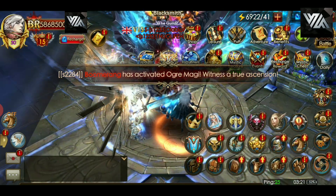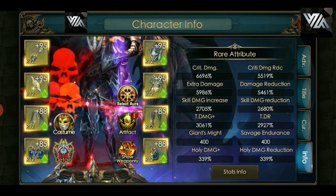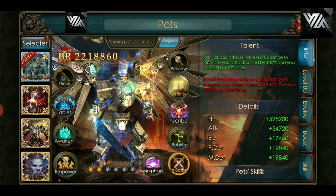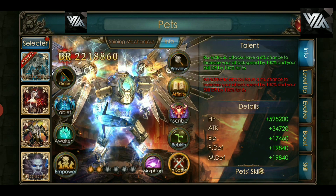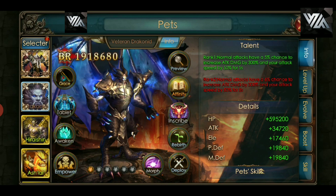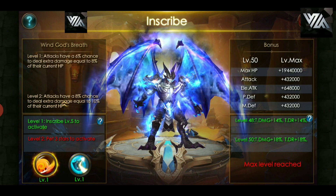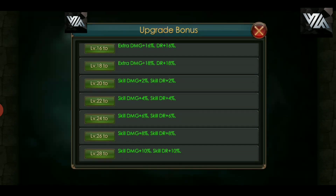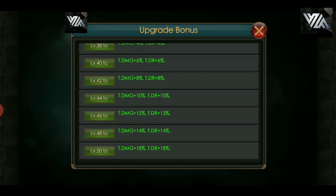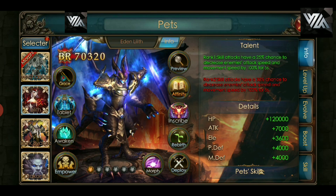Of course there are more ways to get total damage. Just off the top of my head — platinum pet: by doing inscribe on these ones, every time you've done the inscribe you're getting yourself extra damage, extra damage, skill damage, skill damage, and at the bottom that beautiful total damage. So there are many different ways to obtain statistics.